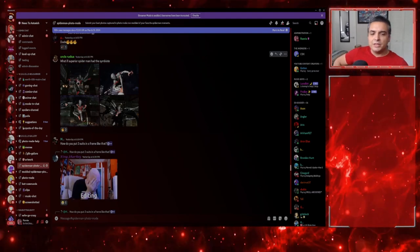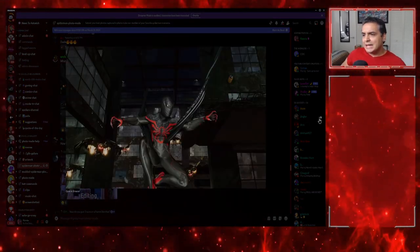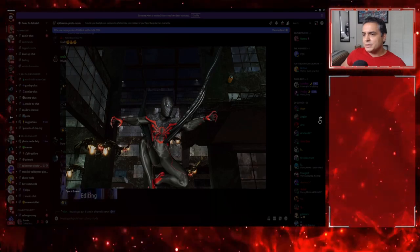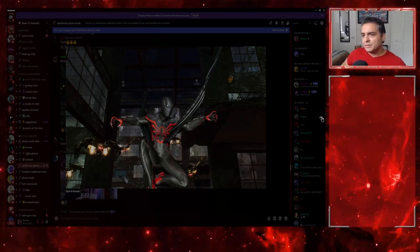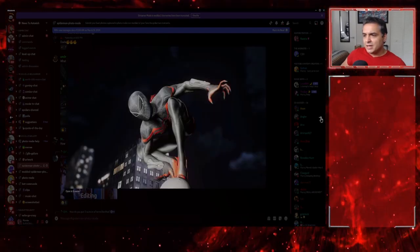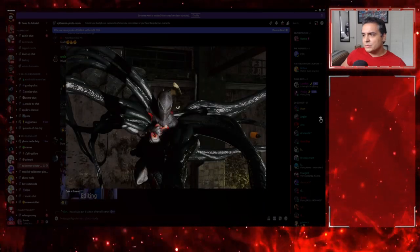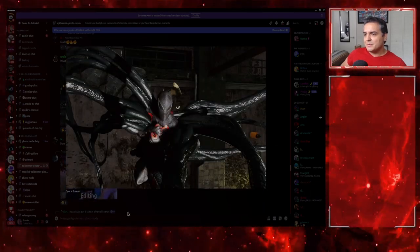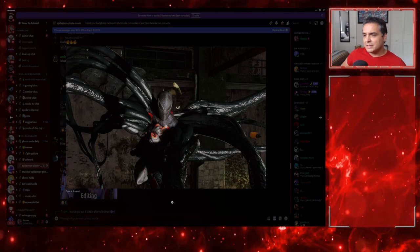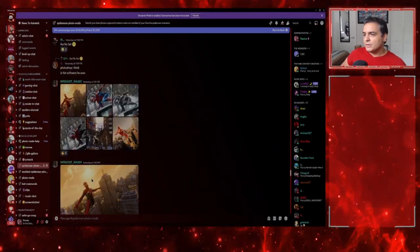Uncle Ruckus submitted a black variation of the Superior Spider-Man with tendrils coming out — looks pretty good. Work on the lighting a bit though; there's too much white which makes the suit look grey instead of black. The second one with tendrils coming out everywhere is probably my favorite of the two — good stuff.